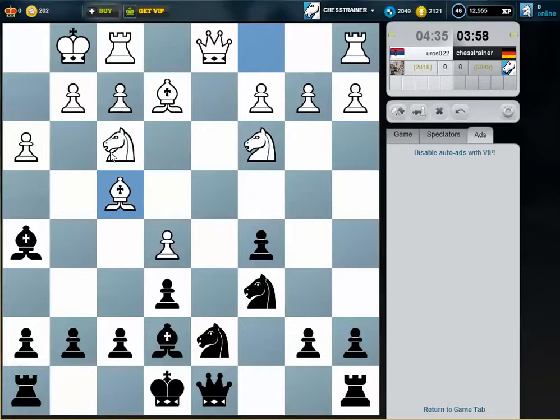It would still work. I take here, he takes back, I take here. If he takes on b7, I just play rook b8 and then attack b2. But this bishop is eyeing the rook, so I think I just castle — there's no need to hurry.